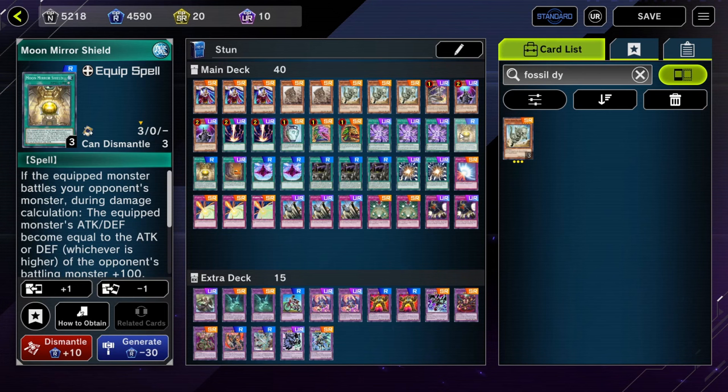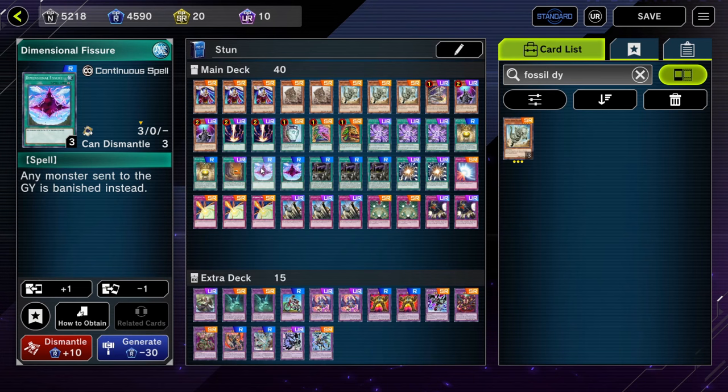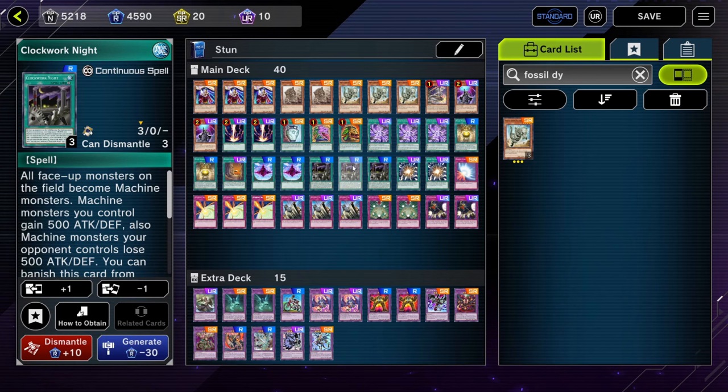Then we have 2 copies of Moon Mirror Shield, an equip spell that basically makes our monsters unbeatable in battle as they'll always have 100 more attack points than our opponent's monster. Then we have 1 copy of Necro Valley — I was thinking about running more, but it's an ultra rare and I can't justify investing more crafting points when we have many other ways of shutting down the graveyard. 2 copies of Dimensional Fissure — any monster sent to the graveyard gets banished instead. Then we have 3 copies of Clockwork Knight, a really good continuous spell that makes all monsters on the field become machines, and then our machines gain 500 attack and defence and our opponent's machines lose 500 attack and defence. This helps our monsters gain the advantage in the battle phase and can also block any type-dependent combos our opponent's running like the Cyverse Link Engine.